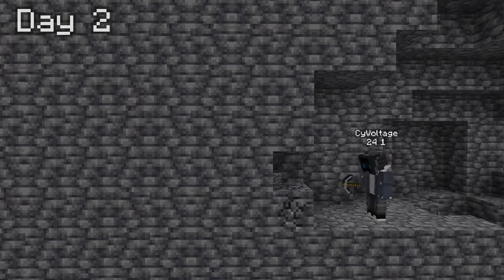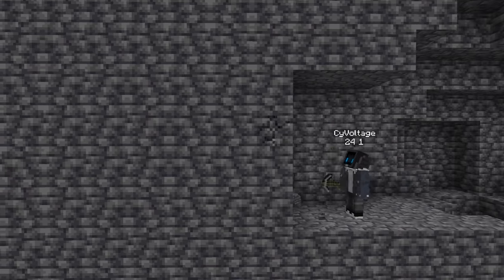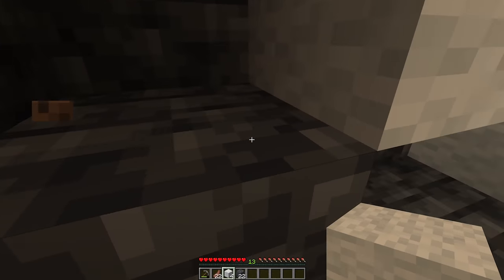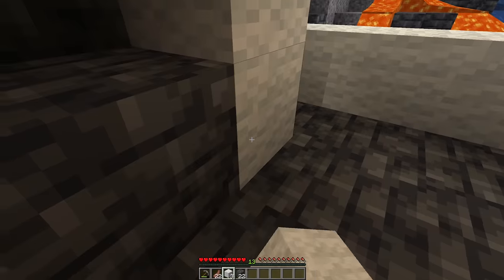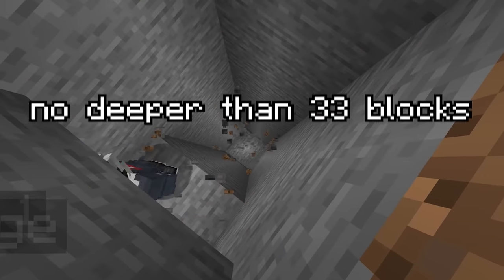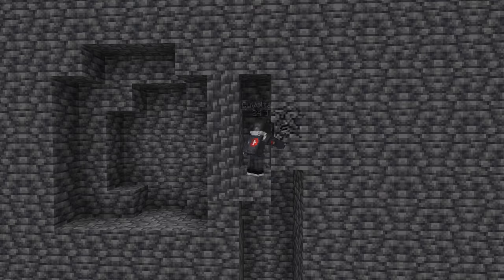Day 2. Once you've found a warden, open up a four block tall, two block wide path. Do not let it hear you. Place wool around blocks you want to break to hide the sound and remain undetected. At the end of your path, dig up in a spiral. You're going to hollow this out into a two-by-two hole as you go, making sure to build walls where caves intersect.